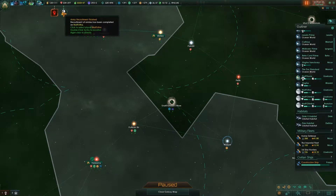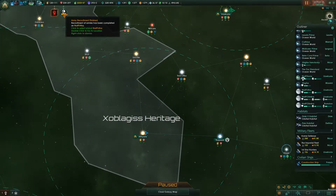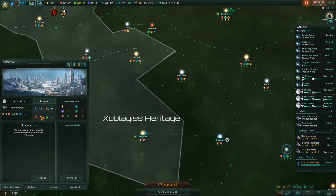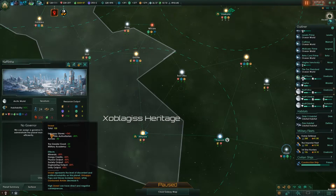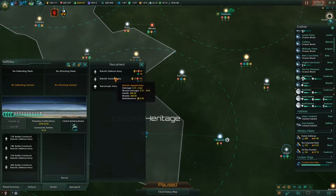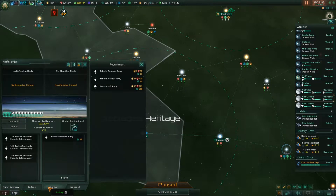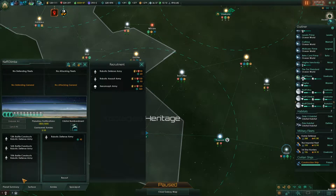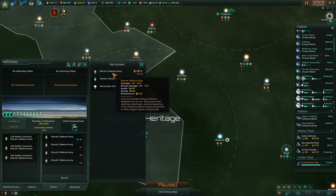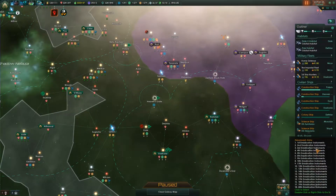We're making 111 right now — dang. Recruitment of armies has been complete on Nerithna. We still have 100 unrest — unhappy slaves, plus 360. That's ridiculous. So give me more robotic defense, give me four more. We're just going to be doing eight robotic defense on these planets. They have too many people — that's part of the issue, because there's so many people, a couple of armies aren't really going to help me as much.